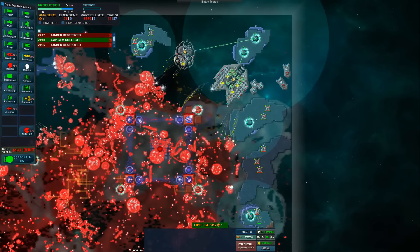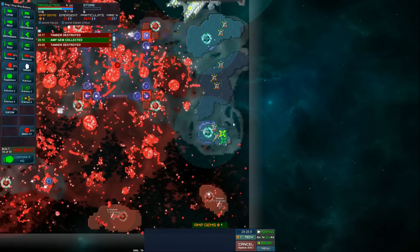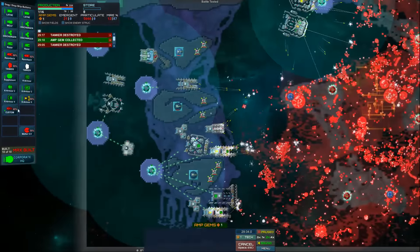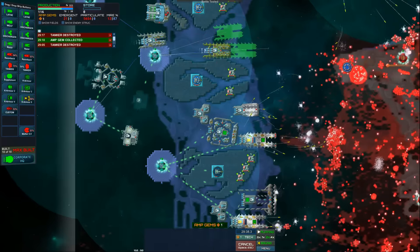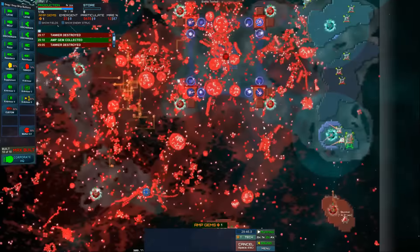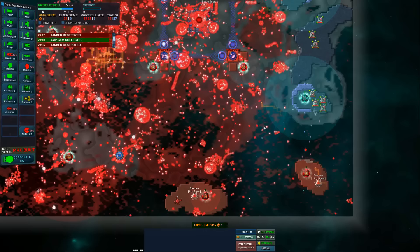We're getting stuff done — I need a couple of you to come over here, come down here. I want to take this out too, take all the land from the particulate. The other tanker blew up. We're gonna have some ships we can use to push forward. We'll use the tankers to pop this thing as we move and then we'll do okay.